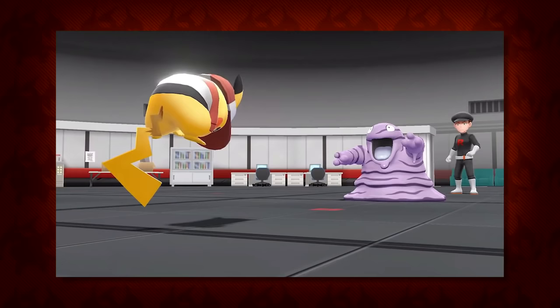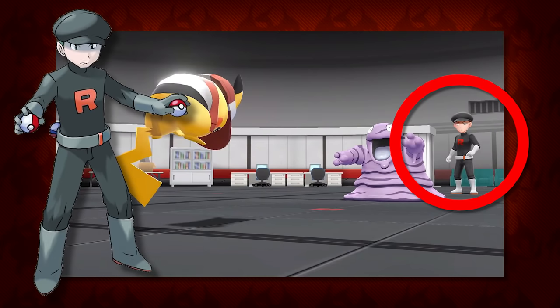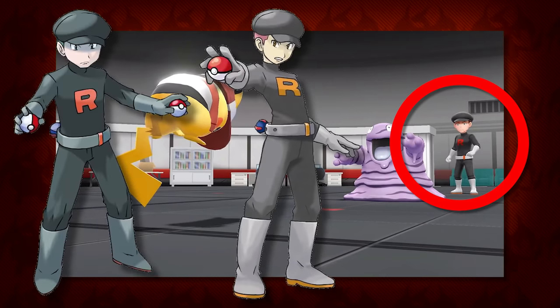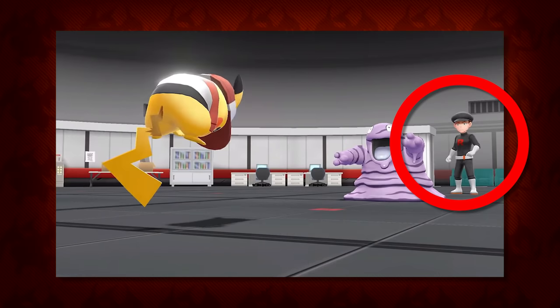Moving on, we now get a good look at Team Rocket and the designs of their grunts are different from past renditions. The glove, boot, and belt colors are much lighter than that of the Pokemon Fire Red games, and the logo color is blood red rather than the orange from HeartGold. The hair color is also different from the previous games — brown instead of pink and blue. With these changes in mind it just makes you wonder how different these games are going to be story-wise than their predecessor games.